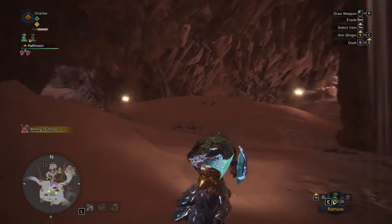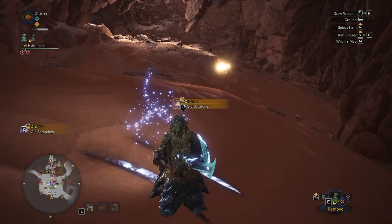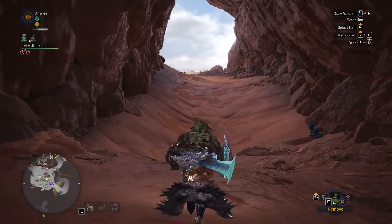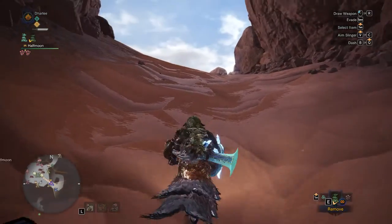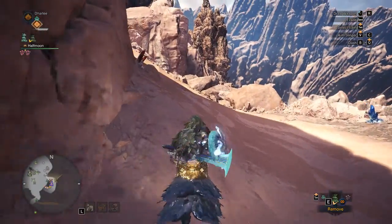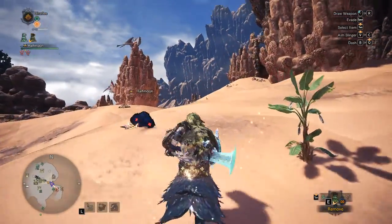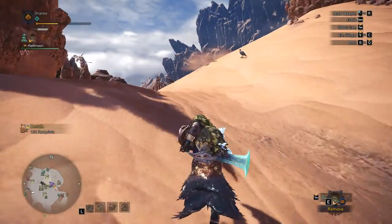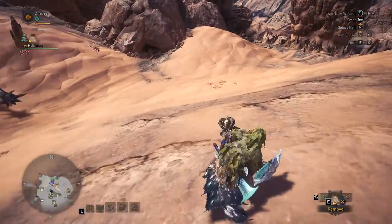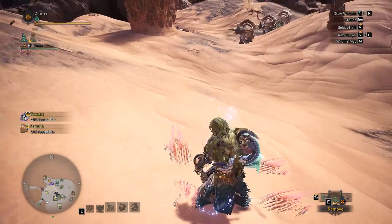Now, you might see a Diablos here, and that's fine. Sometimes maybe a track here for a tempered Diablos. That's not what I'm after, so I'm going to leave it alone — you can get it if you want. I'd rather not have an investigation on a tempered regular dragon; I want one on an Elder Dragon. That's why I'm leaving it alone. I'm running right around here, headed Northwest, until I see this — and this is a tempered Teostra track. That's what I'm after, and it's always here.